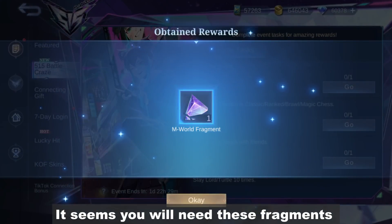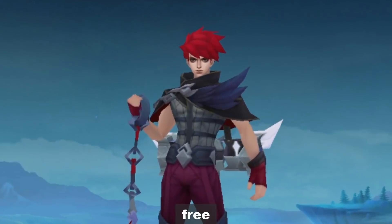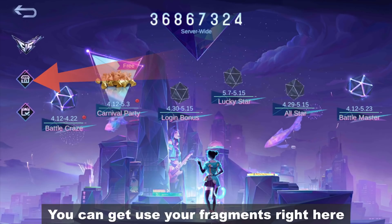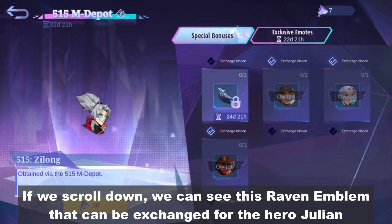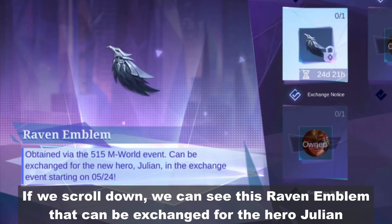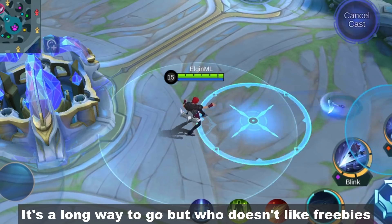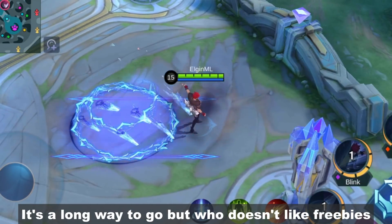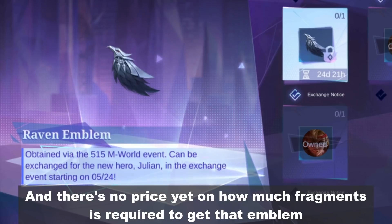It seems you will need these fragments to get the newest hero Julian for free. You can use your fragments right here. If we scroll down, we can see this raven emblem that can be exchanged for the hero Julian. You can start exchanging on May 24. It's a long way to go, but who doesn't like freebies? There's no price yet on how many fragments are required to get that emblem.